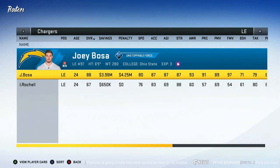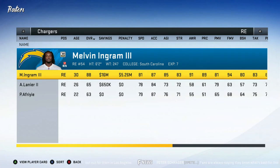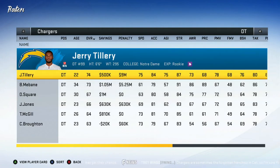At left end it's pretty obvious — we have Joey Bosa, obviously going to be a starter. Then we have Isaac Rochelle, he's going to stay here for a while, I might move him to defensive tackle. At right end we have Melvin Ingram — 88 overall, he is 30 though, that's a problem but we'll figure it out. Under him we have Anthony Lanier, 65 overall, 26 years old — I think he was labeled as a defensive tackle last year. And Patrick Everi, 63 overall at 22, not bad.